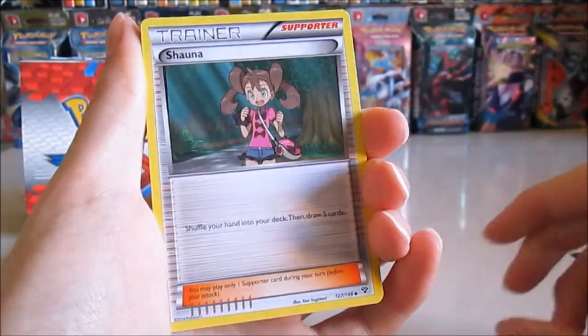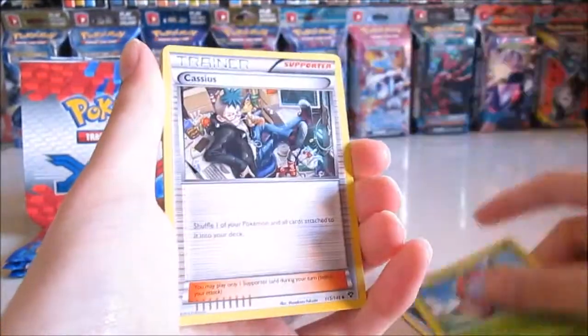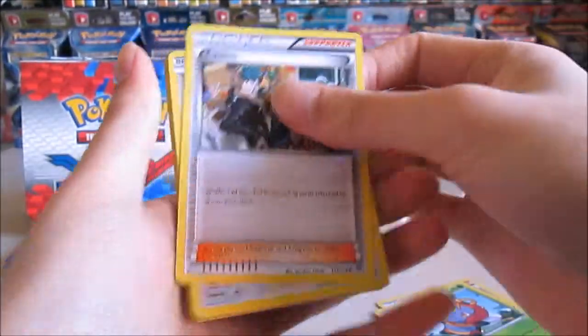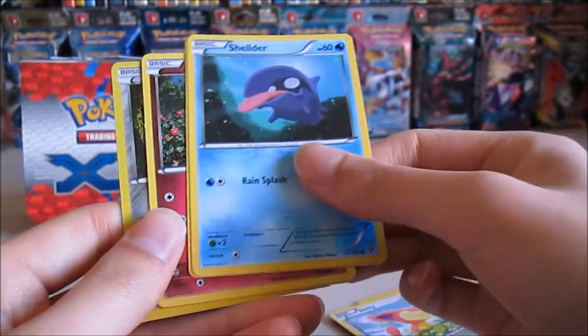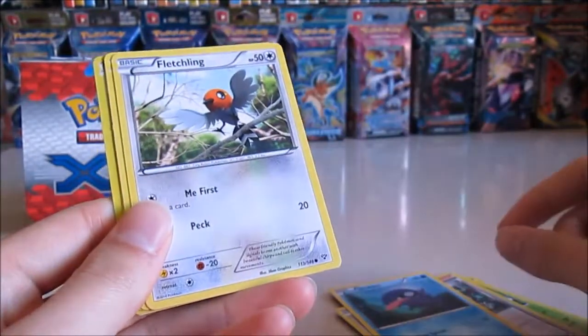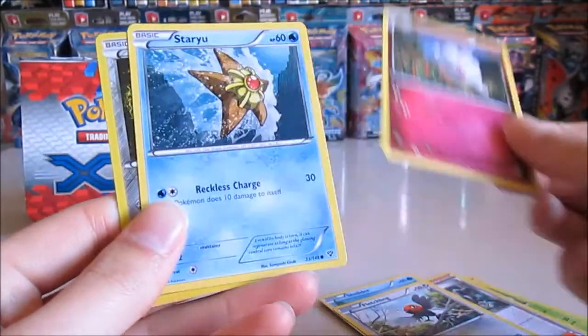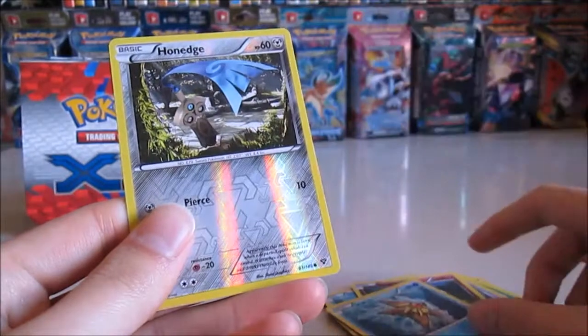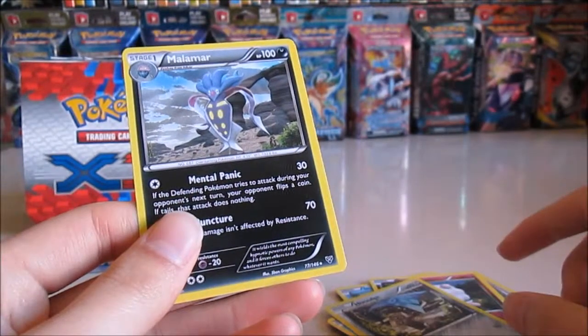We have Shauna, Volbeat, Gorsias, Skiddy, Childer, Fletchling, Srelix, Staryu, Honiage, and a Malamar.